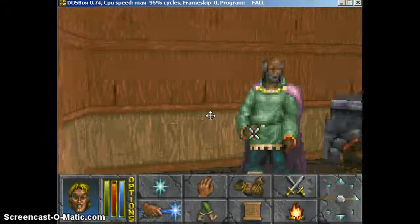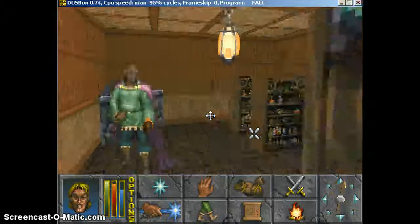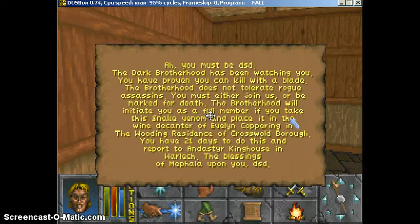Enter the shop. Sometimes it might not be the shop owner — it might be a random residence — but since this looks like the only guy in here, it's probably him. He's going to tell you basically either join the Brotherhood or be marked for death. Then he's going to tell you that you have to poison someone at a specific residence in a specific city.